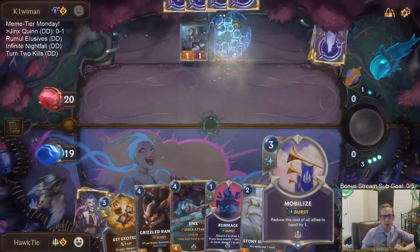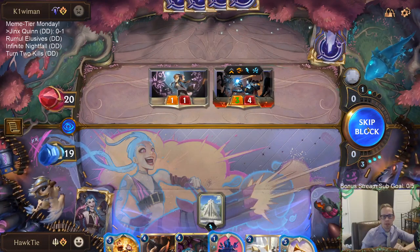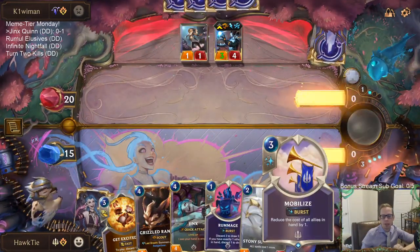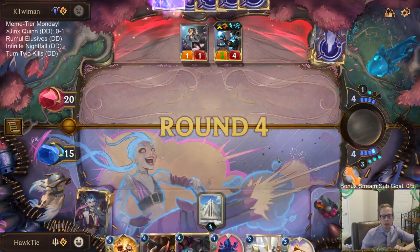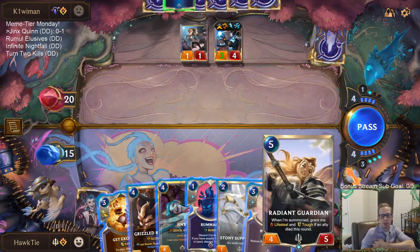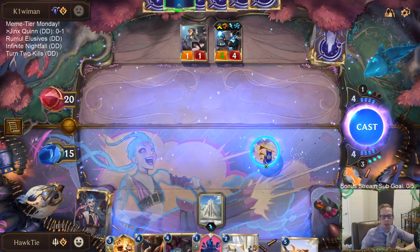My plan is going to be: next turn Mobilize, then Stony Suppressor and Grizzled Ranger. You notice how last turn I waited, this turn I waited — you always wait on Mobilize. Because if I would have cast Mobilize before, it wouldn't affect the Radiant Guardian. Since you get to save the three spell mana, you always wait on this until you're about to start playing stuff.